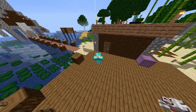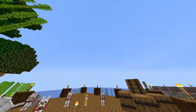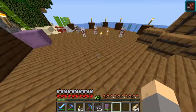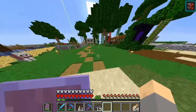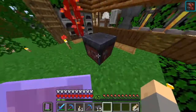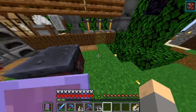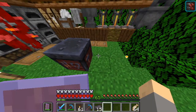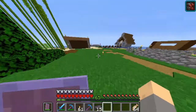Hello and welcome back to another video. Today we are going to be taking a look into the new snapshot 20w10a. We can use the smithing table now. This beautiful block right here is now usable and it allows you to upgrade your tools, which I will show you in a quick second. But there's also some other stuff.